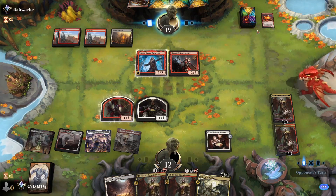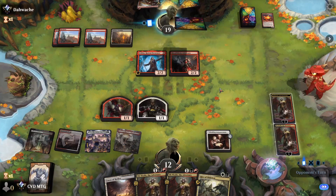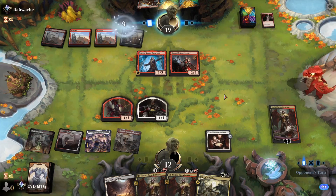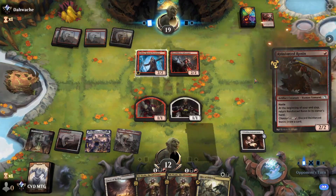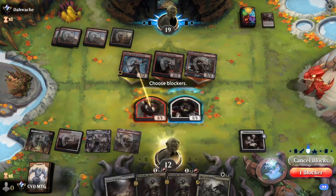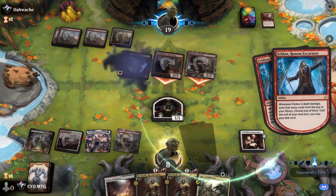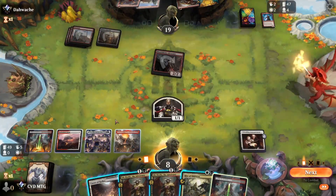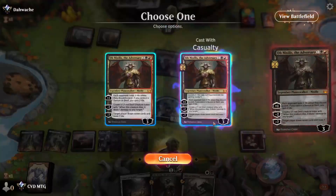There it is — this is going to get the opponent to attack into Ob Nixilis, which gives us some time to play more and rebuild the life total. Down goes one, and down goes another. I think we just block the Felden here. They get two cards — that's not great. We'll attack and play another Ob Nixilis.